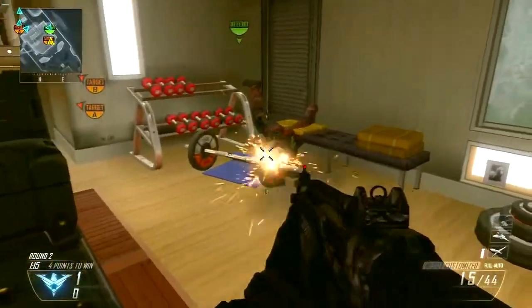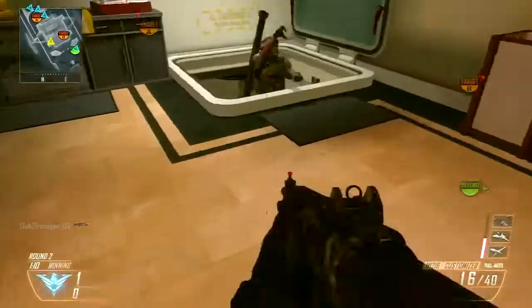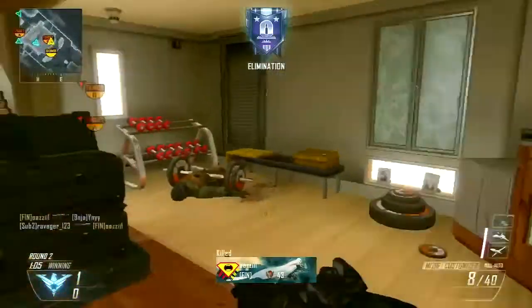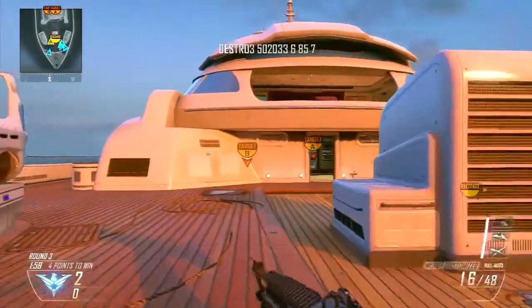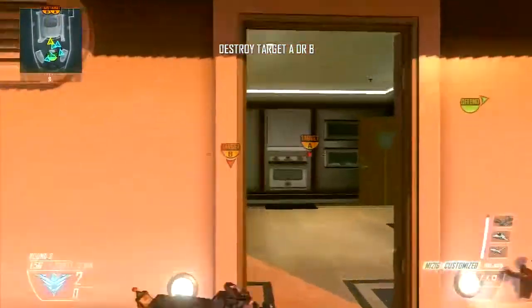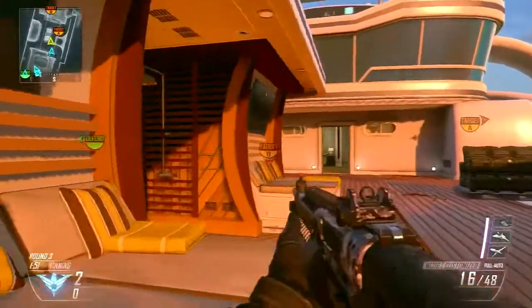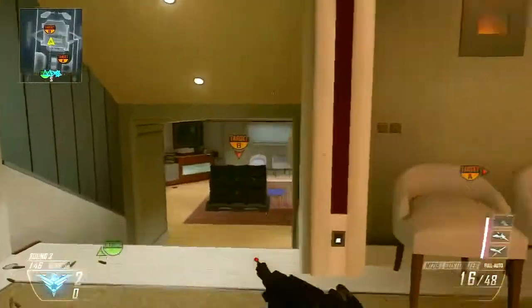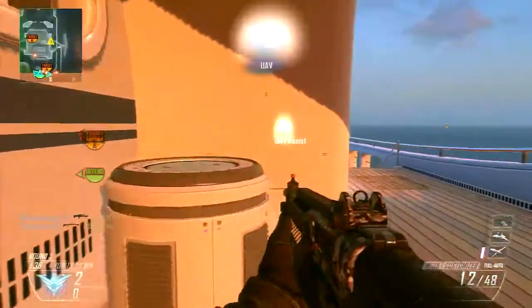The perks are pretty much the same for both weapons, since they're both very similar. Lightweight, since you need to get to the very first engagements quickly and you can't do that if you're not running fast enough. Toughness, so if you're getting shot at you'll flinch less and be able to counter-attack more efficiently. And Dexterity and Extreme Conditioning — Dexterity so you can aim quicker and climb up places quicker, since it's a rush class. And Extreme Conditioning so you can run quicker and get that first engagement a lot sooner.